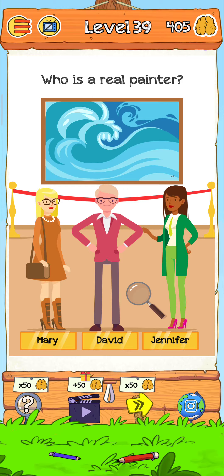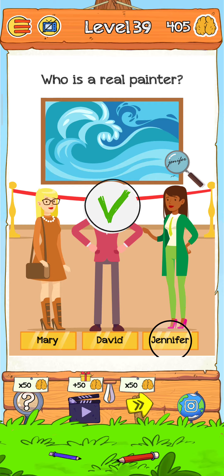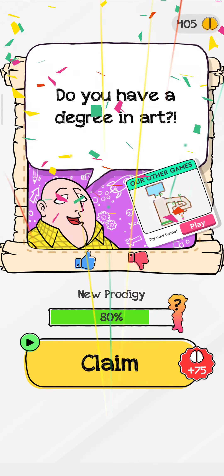So let's find out. We use the magnifier glass here, put it here, and the name shows up here. This is Jennifer. Just tap on here and there you go — Level 39 is complete.